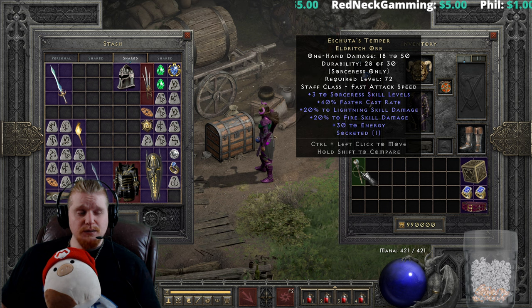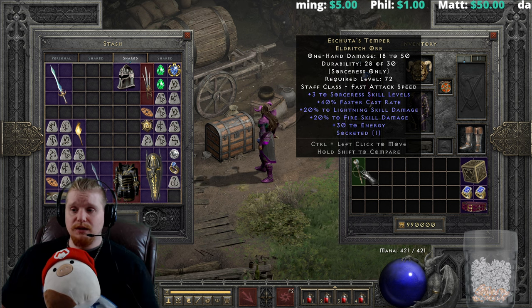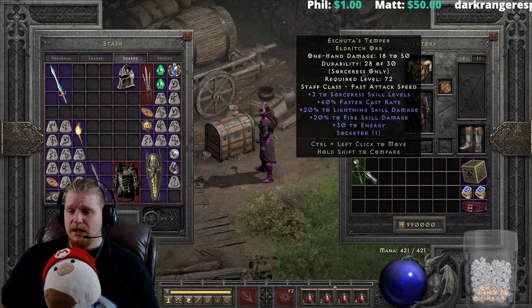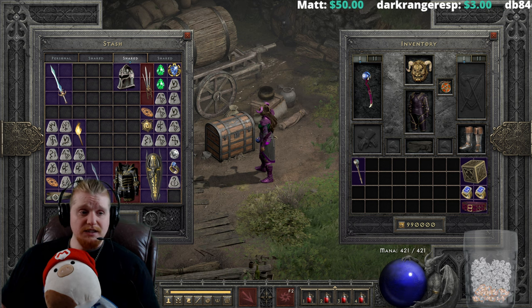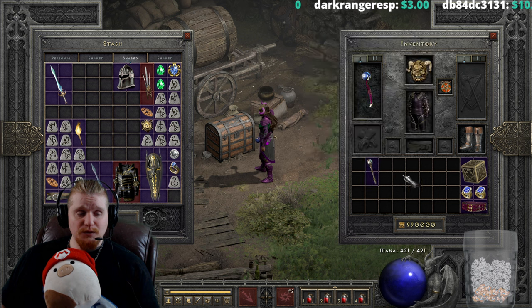Fire doesn't really have a great option — Hand of Justice has negative fire resistance on it, but Heart of the Oak is going to be a much better option for fire sorceresses, especially considering some fire sorceresses don't even need increased faster cast and could go with other choices.